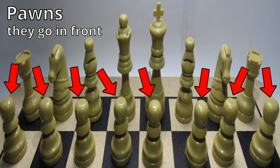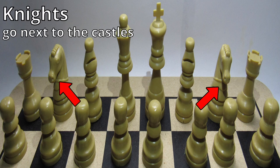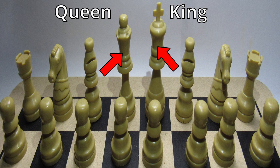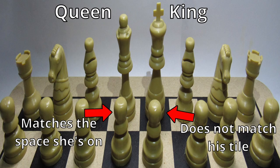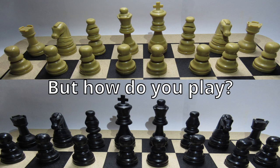Pawns go in front — they are the cannon fodder in this war we call chess. Then in order of height: the castles take the corners, then the knight, then the bishop. In the center is the king and queen. A good tip to remember which way they go: the queen always matches her tile, and the king is mismatched because he has no style at all.